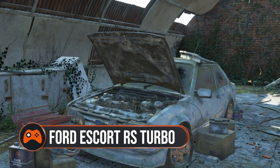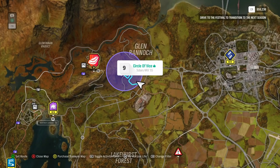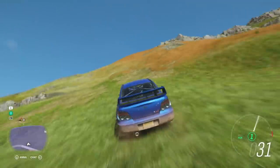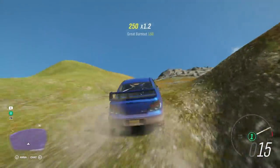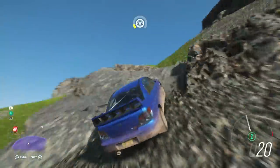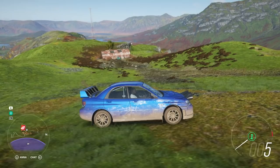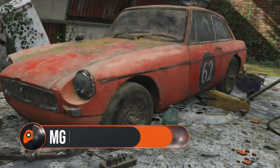Ford Escort RS Turbo — unlocks in Glen Rannoch. The hint circle encompasses both the highlands and the much lower areas of the region. You'll want to make your way up to higher elevation to find the barn, which is near a radio tower and east of the hovercraft showcase event.